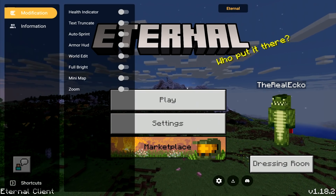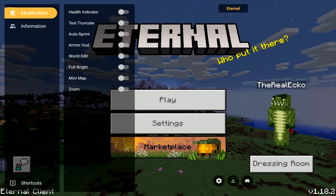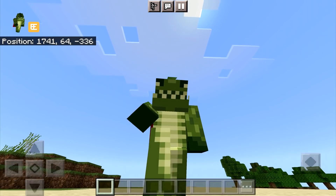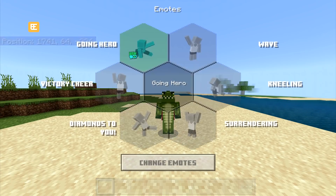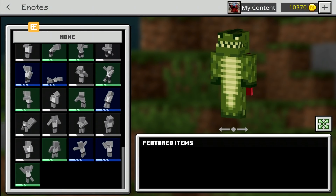I'm not entirely sure if you can use these on every single server because most servers have different rules, so if you are using this, be very careful. I also noticed that this client has all the emotes unlocked — you can tap on your emotes, and every single emote is unlocked.